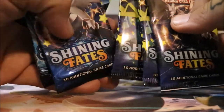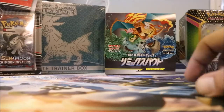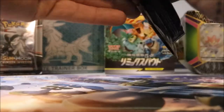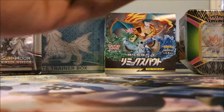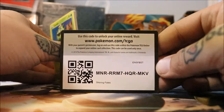One, two, three, four, five, six, seven — seven packs. We're going to do that, and I may do one of these Japanese remix packs. We'll see what happens. Let's get it started. First pack — here we go. There's the code card for you guys.